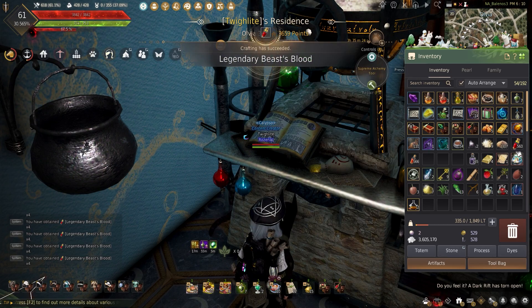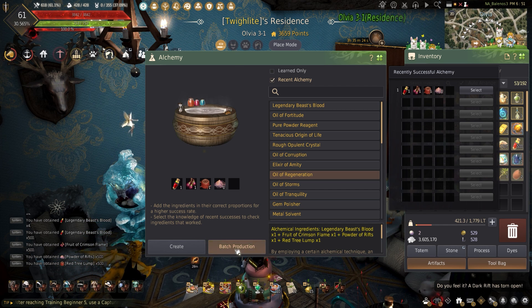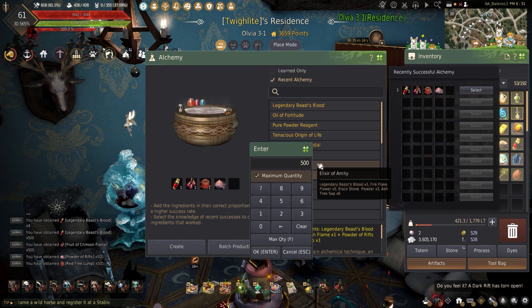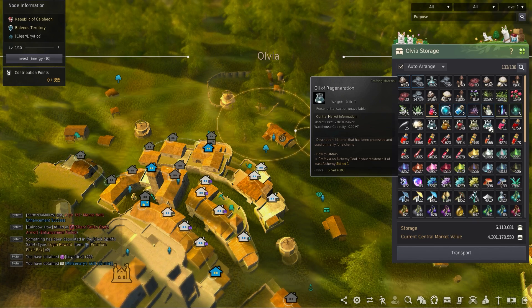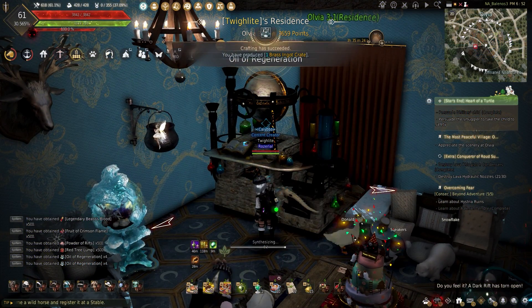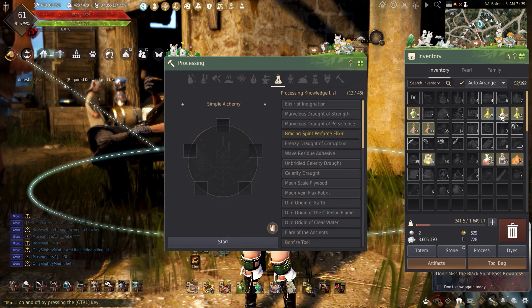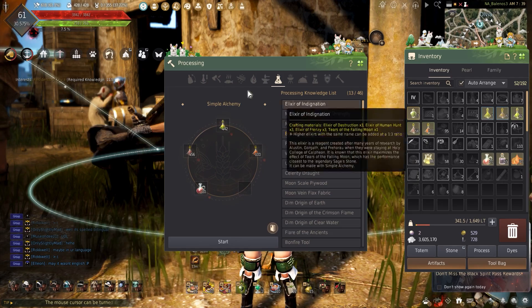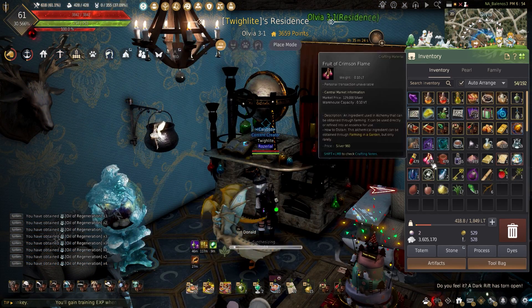With all the legendary beast blood coming to an end, it's time to start making these oils and seeing how much I can make. I'll only be making 500, which will require 500 of each ingredient. It's simple — I already have some oils made, so this will add to the stockpile when I need to use it. Making the Elixir of Ignition will require the Elixir of Frenzy, so these are going to be saved like last episode. I will show you how much this all makes.